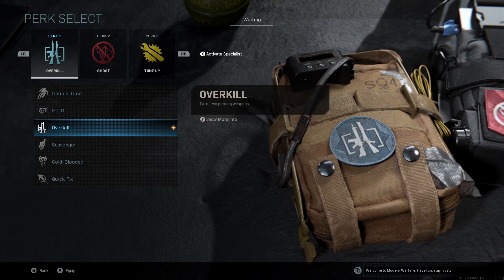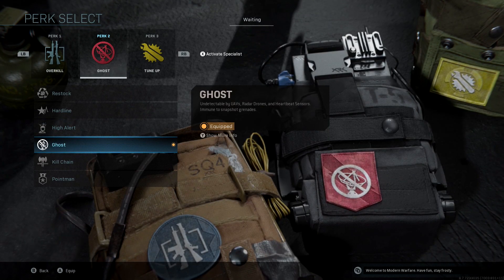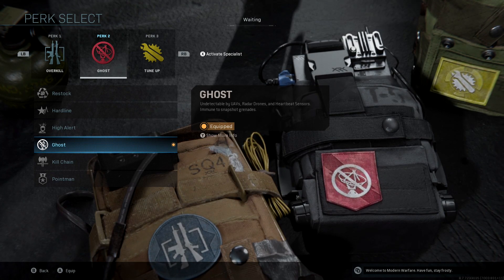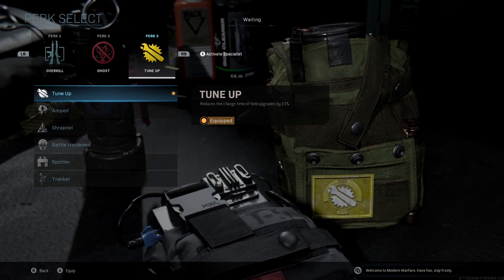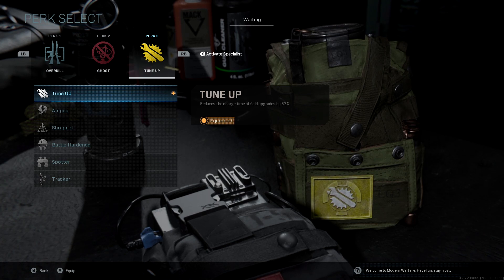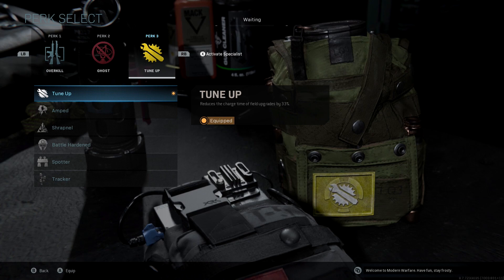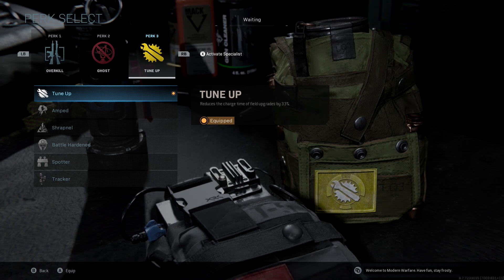Perk-wise, we're using Overkill so we can run that shotgun. Our second perk is Ghost — there's nothing in that tier that particularly benefits this weapon, but Ghost lets you stay off the radar which is always great. Third perk is Tune Up, which reduces the charge time of your field upgrade by 33%. Our field upgrade is Stopping Power, which makes your bullets do a lot more damage — generally you kill someone in three to four bullets, but with Stopping Power it's two to three. Tune Up lets you have it available more often.